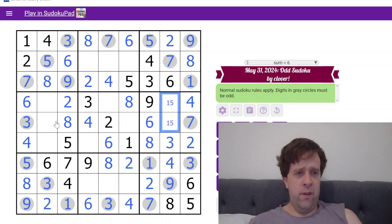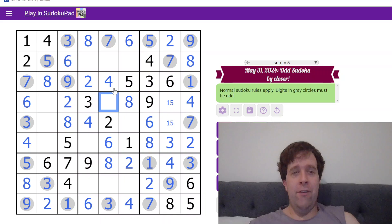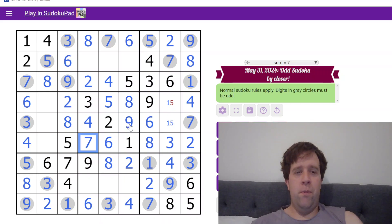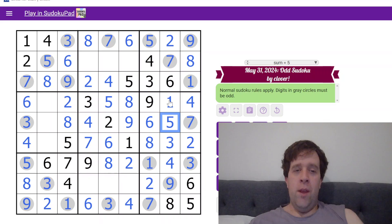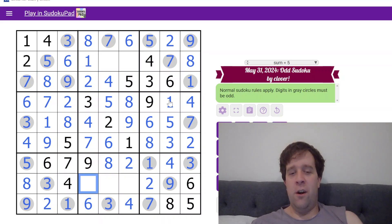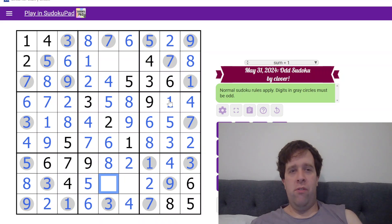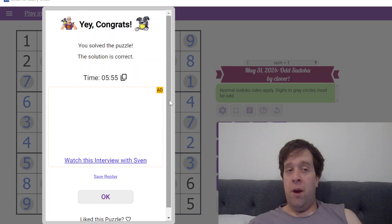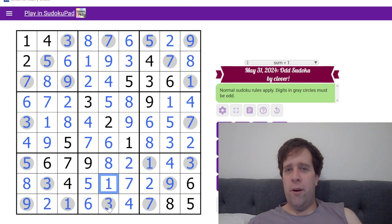Now we can finish this puzzle. That's 3, this is 5. 1, 7, and 9 left to place. Let's just do the center box — that's a 5, because we have 5s looking at the other 2 cells. This is 5, and 9. Just which way around these go. Whilst in the title this might have been described as an odd Sudoku, I think this has been a pretty cool, wonderful examination of the sorts of geometry tricks that you can do with it. Anyway, this has been Odd Sudoku by Clover. My name is still Bill Murphy. Wherever you are in the world, have a fantastic day — I'll catch you next time. Cheers.